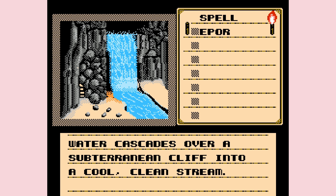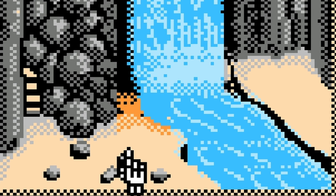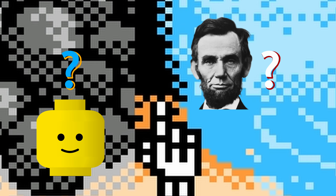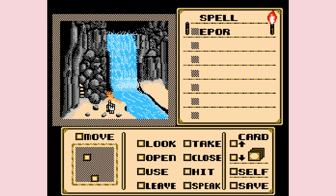Water cascades over a subterranean cliff into a cool clean stream. That looks nice. I see some stuff here - it looks like a face. Does that look like a face? There's two eyes and a face - where my hand is. You're looking way too deeply at those. I've never before in my life seen that as a face. Does it look like a face? Yes it does! Guys, never mind - I know it looks like a face with brown hair on top.